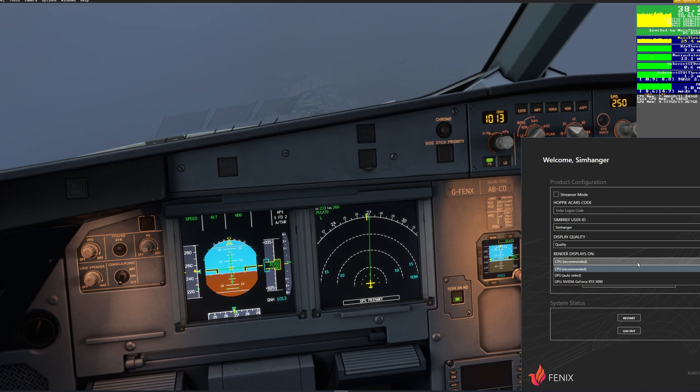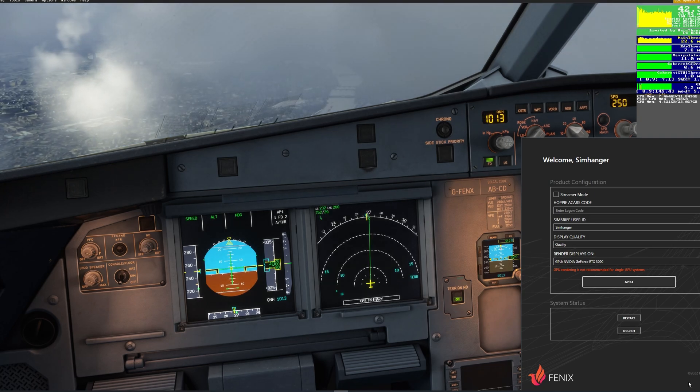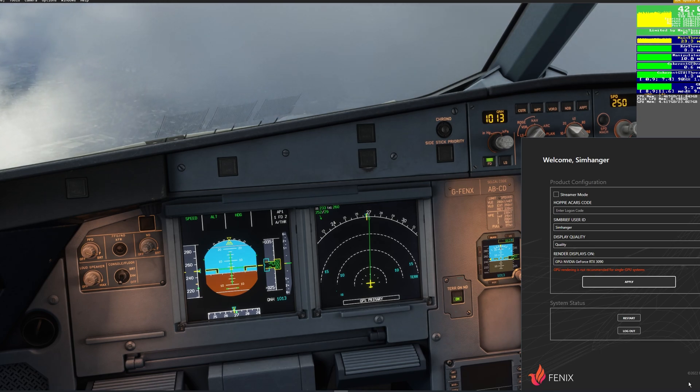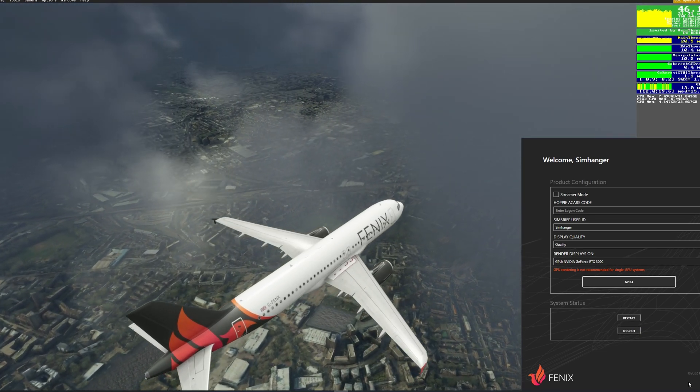Now let's experiment with the render displays. I'm going to change from the recommended CPU to my dedicated graphics card, the RTX 3090, leaving the display on Quality. Hit Apply and let's see what happens. The change is not dramatic — 3 to 4 FPS improvement in the cockpit. But as they say, every little helps, and 3 to 4 FPS could be the difference between a flyable and unflyable sim.